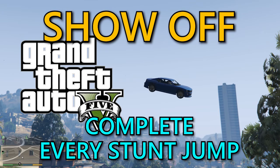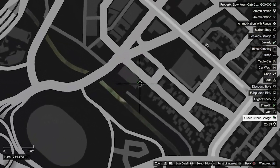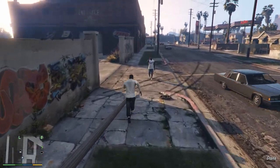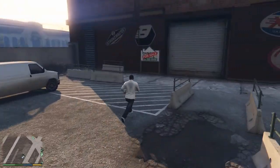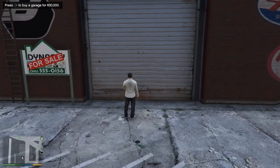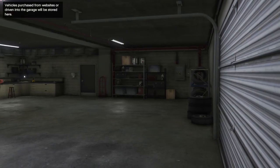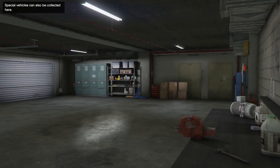Hey guys, today we're going to go after another Grand Theft Auto 5 trophy — Show Off. We need to complete every stunt jump. Stunt jumps will be a lot easier to complete as Franklin, as he's the best driver by a long way over the other two, especially due to his special ability of being able to slow down time whilst driving by pressing both thumbsticks at the same time. There are 50 stunt jumps to complete across Los Santos and they vary greatly in difficulty — some are a case of using a large ramp to jump a small gap.